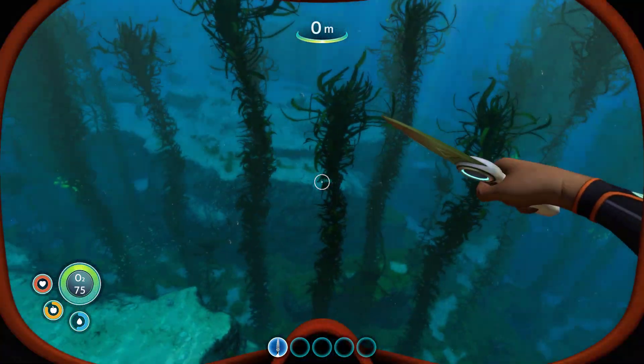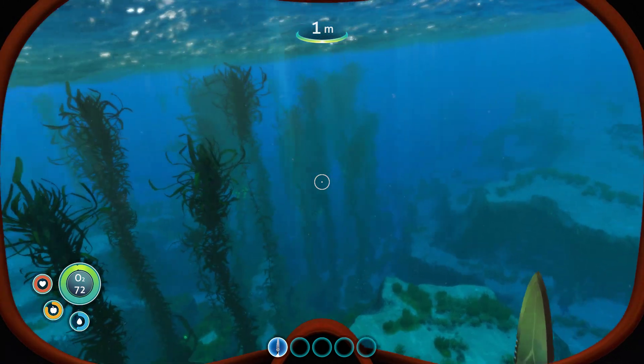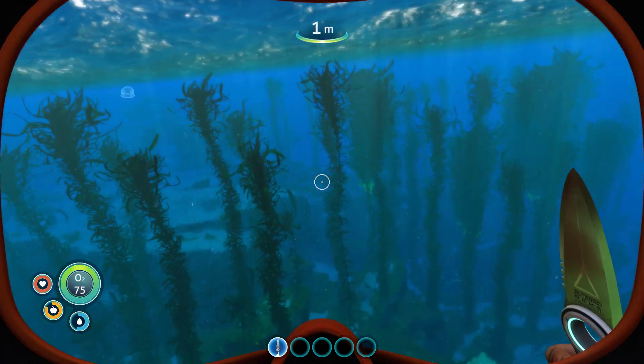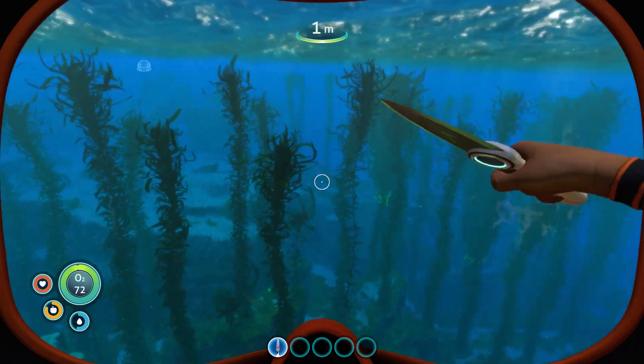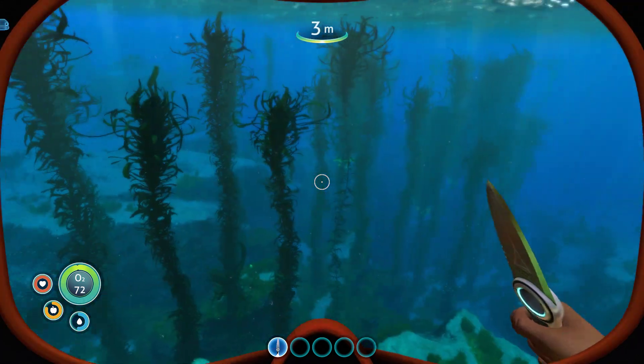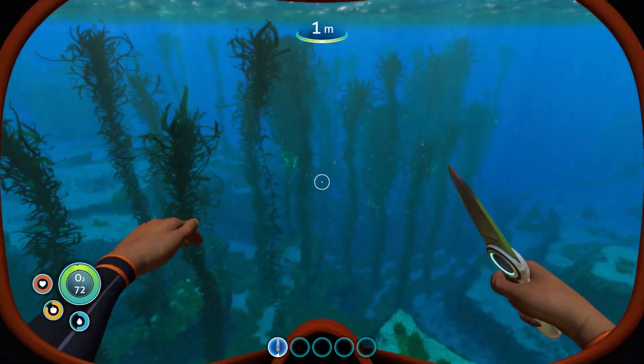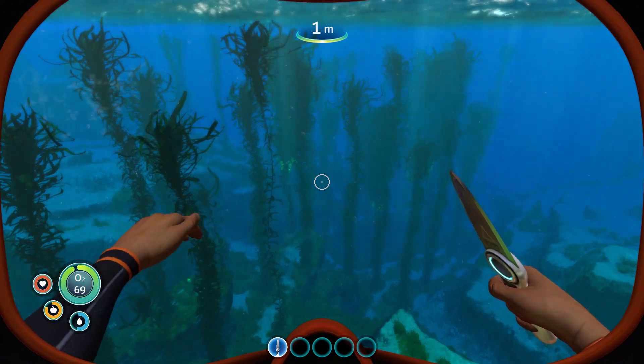That's it, guys. Lots of things try to eat you, but there are usually three ways to get out of it: swim away, circle around them, or you can hit them with your knife. So hopefully now you don't have to be so afraid of all these deep dog monsters that are going to chase you in the depths. Hope this helped, guys. Thanks for watching — come back next time.